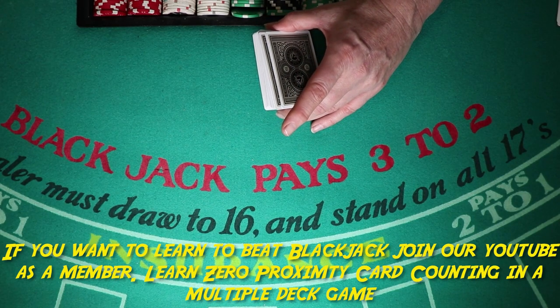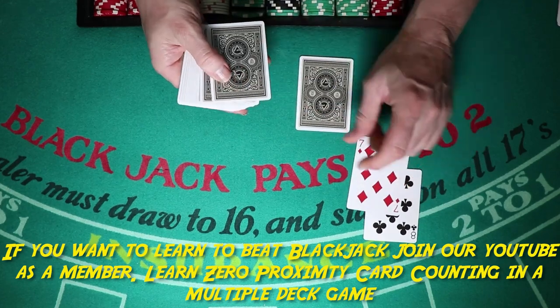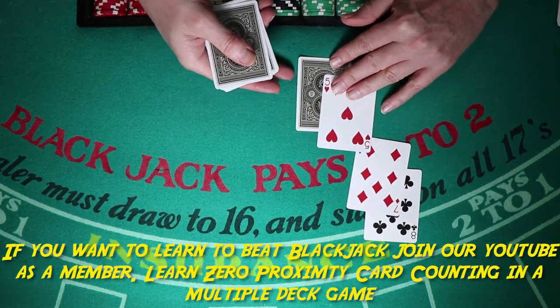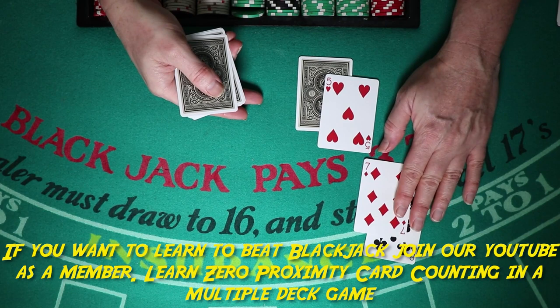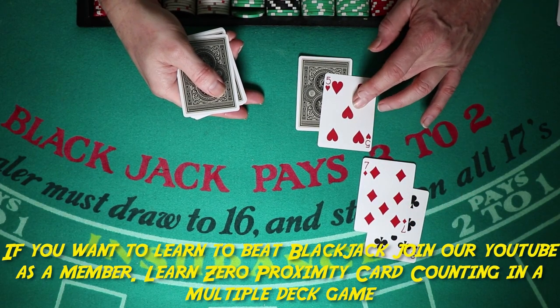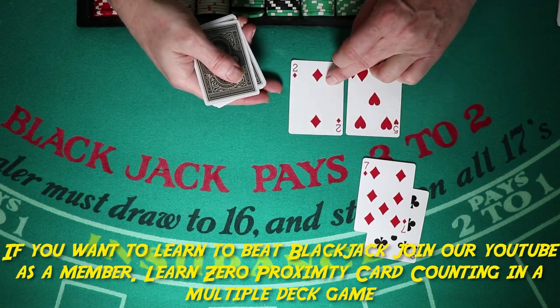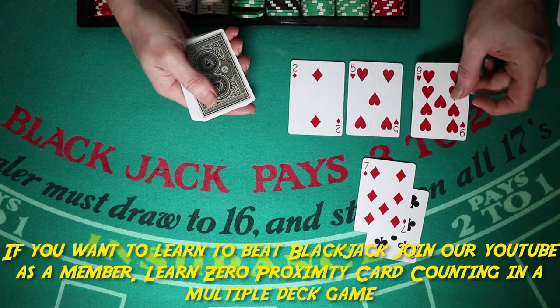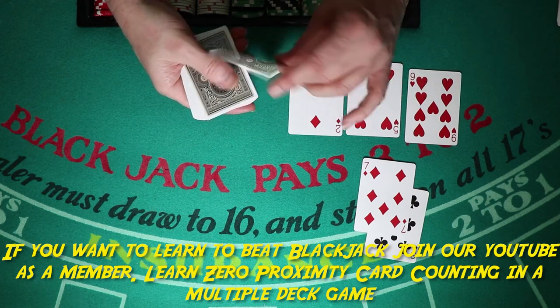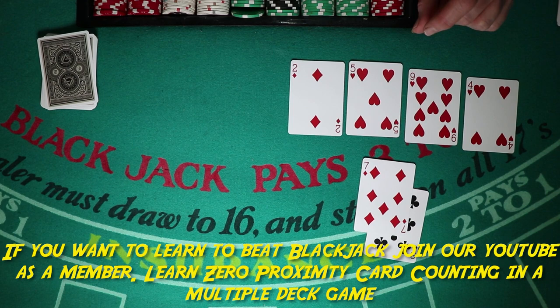We're at minus three for our count. One more hand — all neutrals. Minus three, minus two. Fifteen against the five — stand. Now we're at minus two. Minus one. Still minus one. Zero. The count is zero.